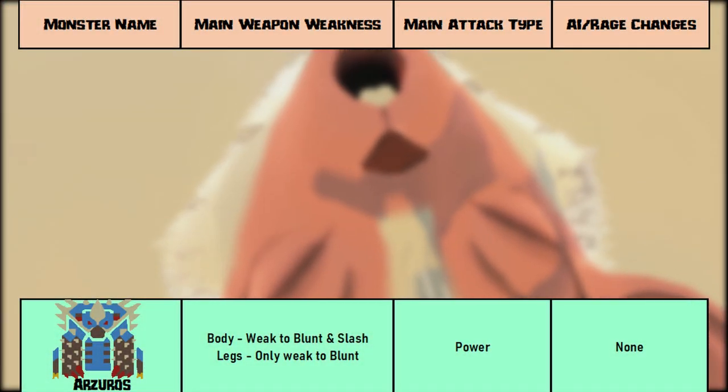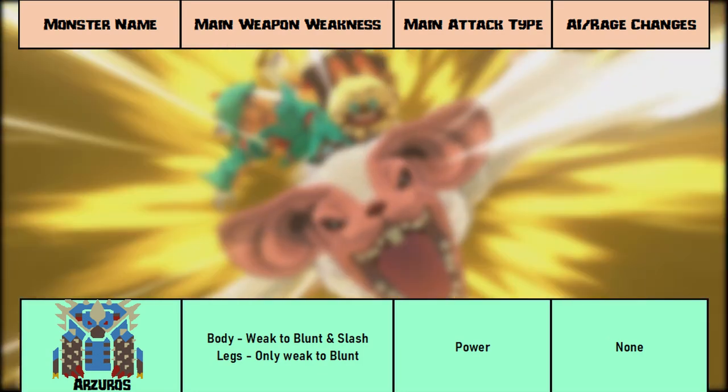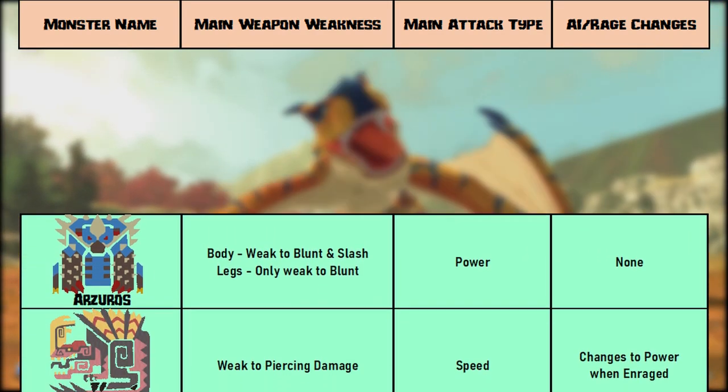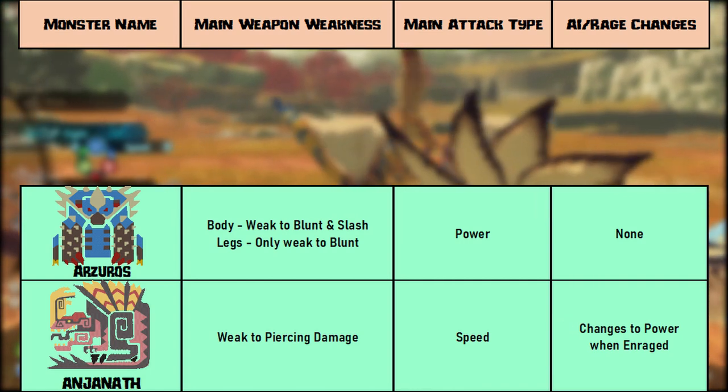First of all, Azeros — only uses power attacks. The legs are weak to blunt damage, and the body is weak to both blunt and slash. Anjanath will use speed attacks at first, then power once enraged. It's weak to pierce type damage.